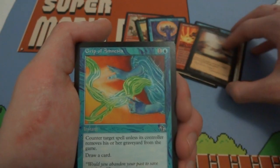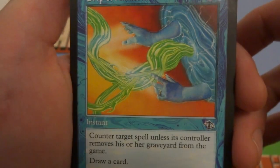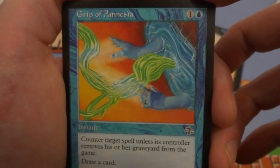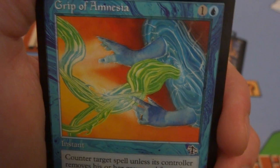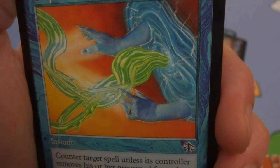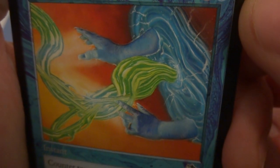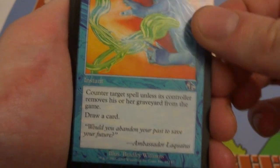Next card is Grip of Amnesia — one and a blue, instant. Counter target spell unless its controller removes his or her graveyard from the game; draw a card. What an interesting choice — either they counter the spell or they remove their graveyard, but you draw a card regardless. Art shows blue hands coming out of a portal with what looks like celery growing. Pretty cool for graveyard hate combined with card draw. Drawn by Bradley Williams.